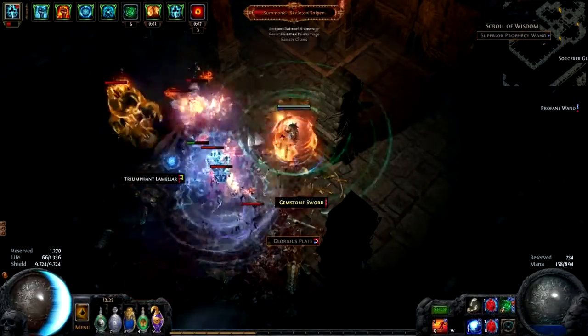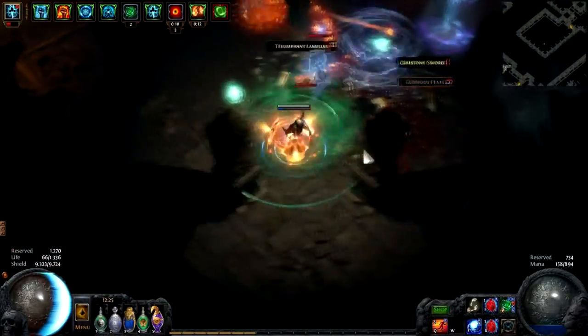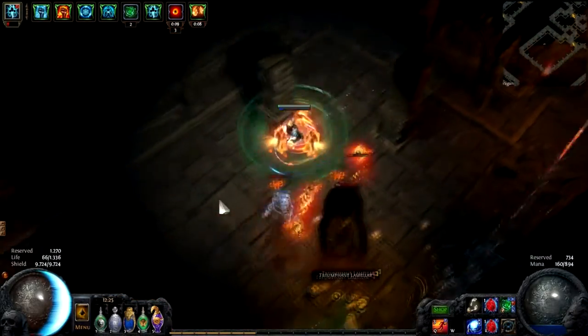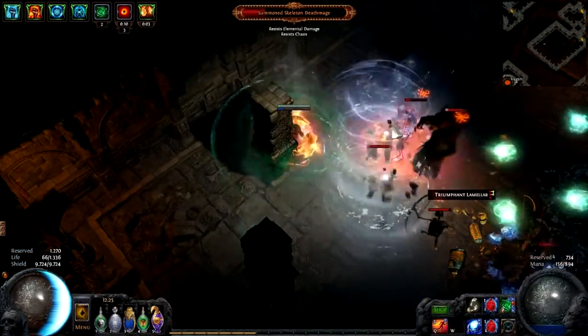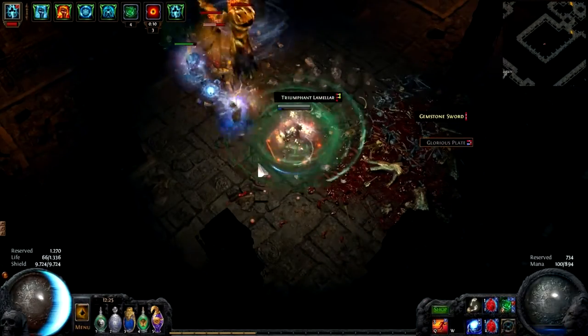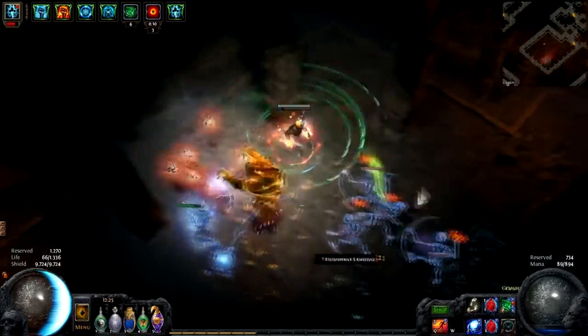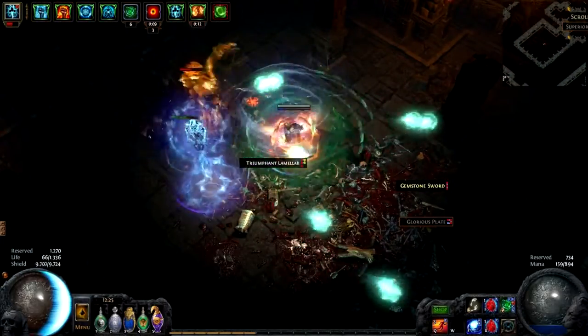He summons various skeletons — I think there are at least two or three variations. I think I saw a summoner that summons raging spirits, an archer, and the colossal type skeleton. The archer type casts rain of arrows, the colossal type just beats you up, and the summoner just summons raging spirits.